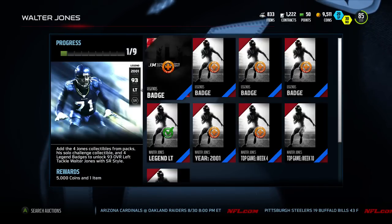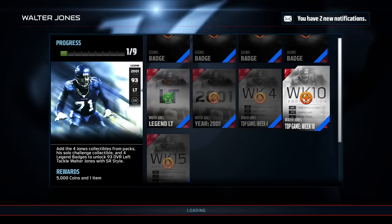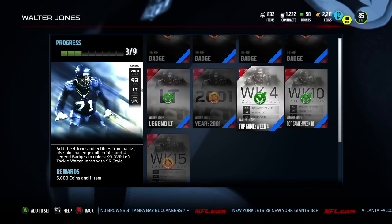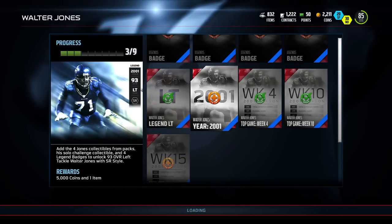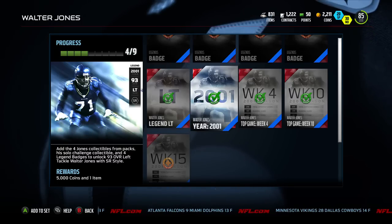We got this Walter Jones set done. I'm still calling these things collections, but nonetheless all of these legends sets — I won't say all of them because Terrell Davis his price is still up there — but most of these legends sets are pretty easy to do. The collectibles are going for very cheap, especially right now since legend bundles are still in Ultimate Team as of today.